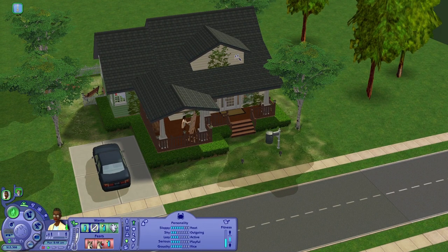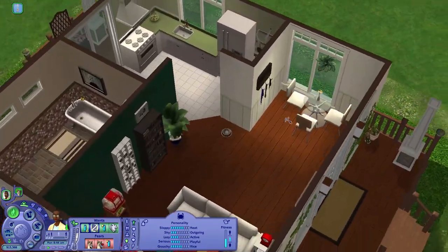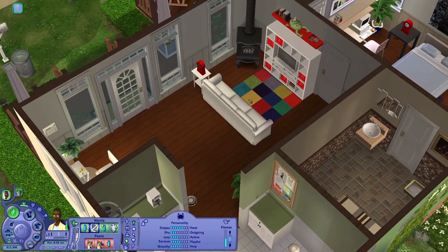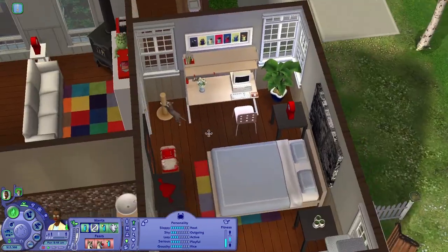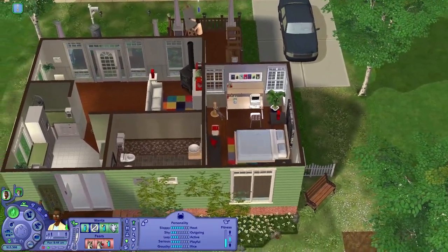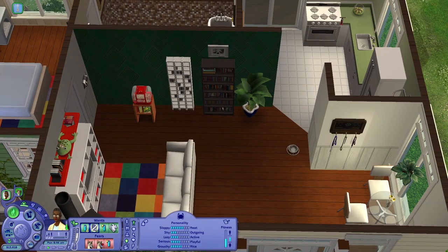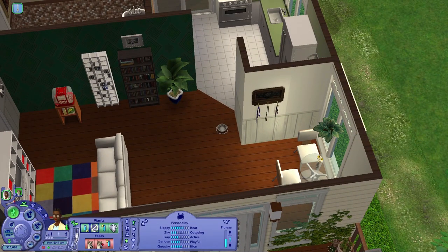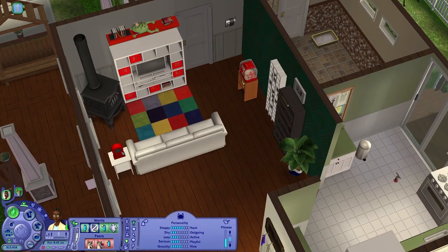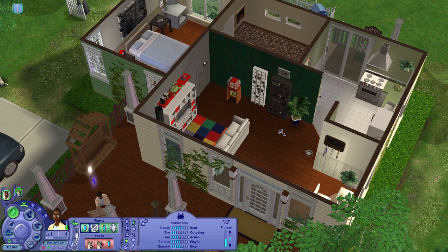I used Constrained Floor Elevation to make the walls a little shorter so it doesn't look too crazy. On the inside, it's not too compact — you can still move around and get to different places easily. I really love the closeness it brings without feeling overwhelming. I used a lot of green and white throughout, and utilized many IKEA Stuff Pack items — the wallpaper, CD shelves, TV, couch, rug, and clock. Honestly, I wish the Sims team would collaborate with IKEA again in The Sims 4!